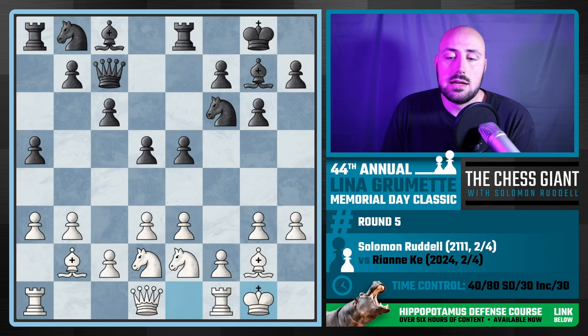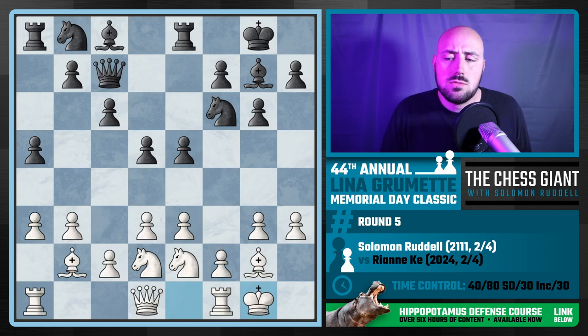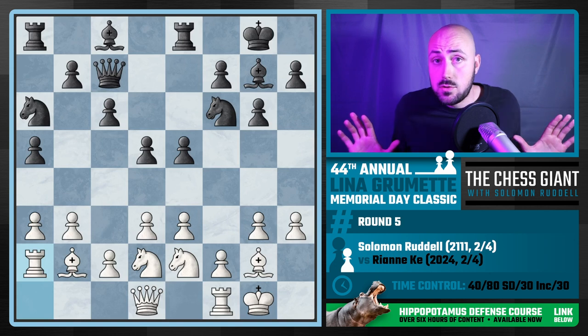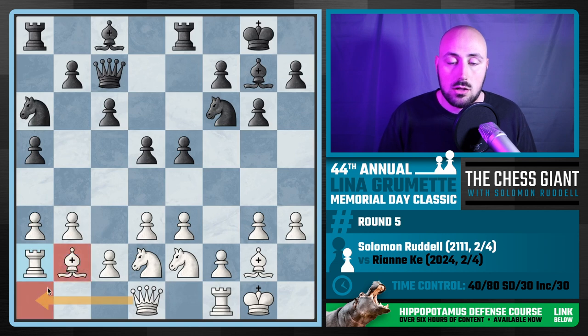The second reason I castle kingside is because I'm looking to play f4 at some point, and I want the rook to support that pawn. Here Ryanne took quite a bit of time figuring out what to do. We see the move Knight a6; I play Rook a2 — just keeping in my little Hippo zone, staying in my bubble, and also looking to play Queen a1, forming a battery along this diagonal.